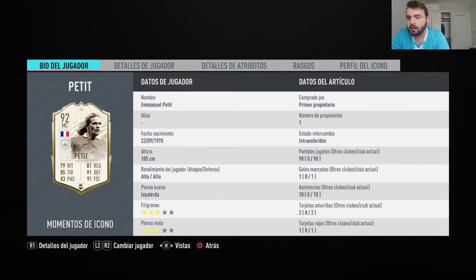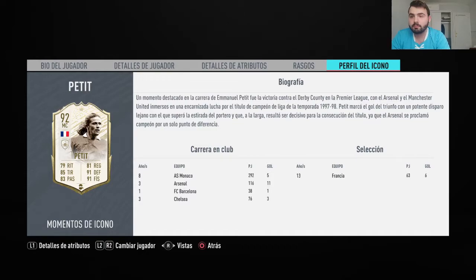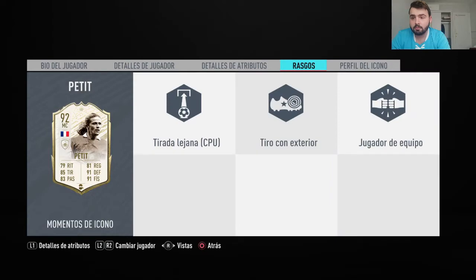Let's see the card of Petit. He played 90 games, but in reality he played 10 games. He played a goal and an assist, which is not bad. High attack, 3-3. Left-footed, 1.85m, not bad. And it was a victory against Derby County to give the league to Arsenal. He scored a goal.